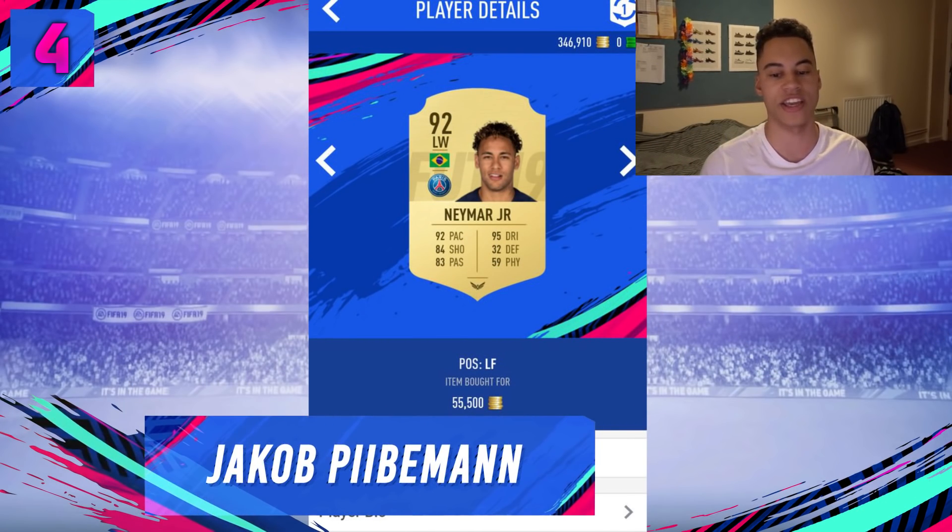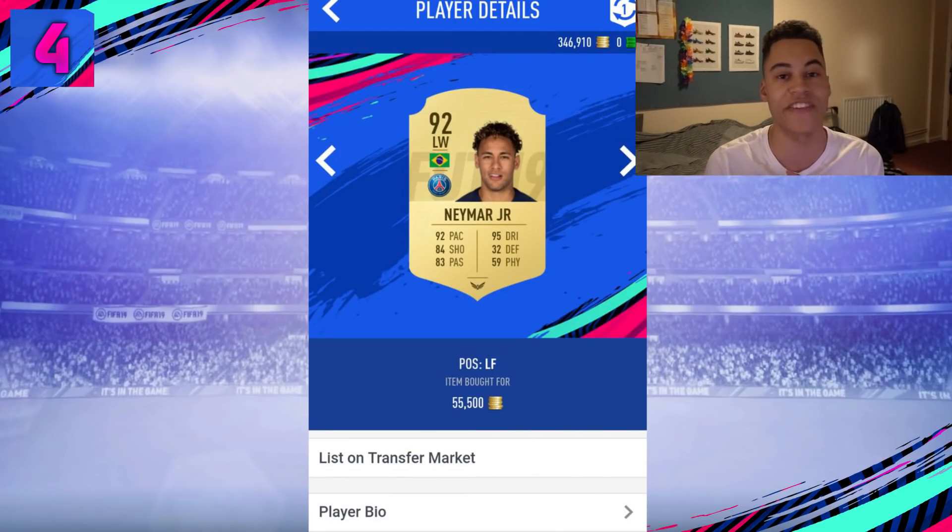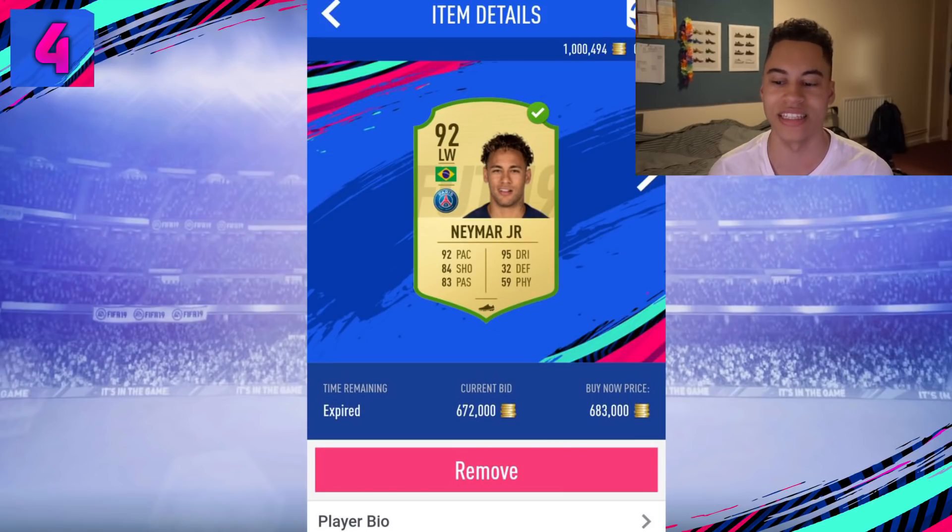Fourth place was sent in by JacobPman. He managed to pick up a normal Neymar card for minimum price — 50,500 coins. Crazy that people are listing high players for minimum price. He sold the Neymar on for 672,000 coins. After EA tax, making a profit of 582,000 coins — just beating lilip in fourth place. Well done Jacob — just a nice min price snipe.